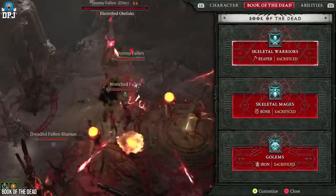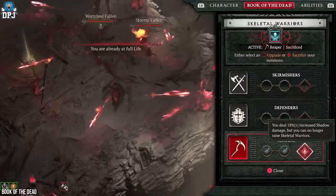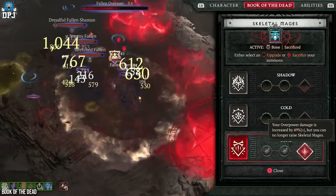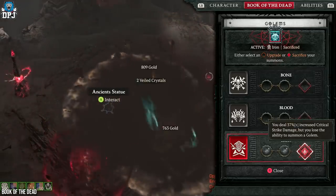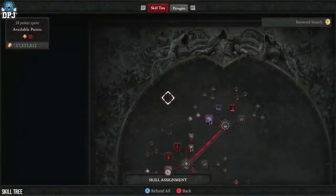For the Book of the Dead, everything is sacrificed: skeletal warriors — we sacrifice reapers for increased shadow damage; bone mages are sacrificed for overpowered damage; and the iron golem is sacrificed for increased critical strike damage.